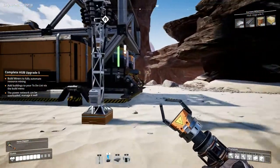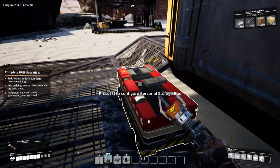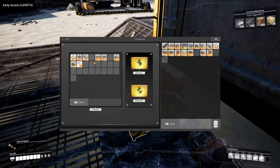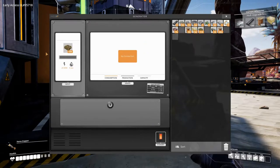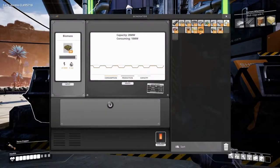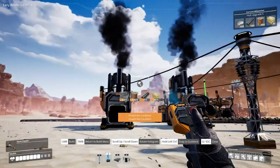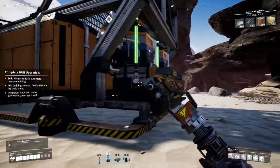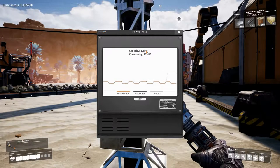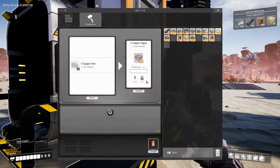Let's see how that makes us look for power - we need more power. Let's go get the biomass and fill up over here. I'm going to connect this - so that should mean we now have 40 megawatts of capacity and we're consuming 18 at the moment. That's a lot, I didn't expect us to be using that much.